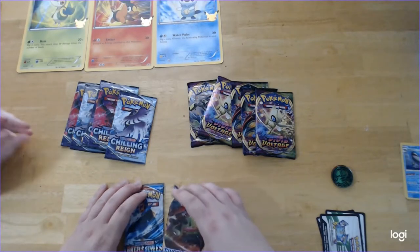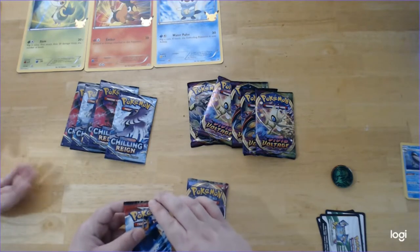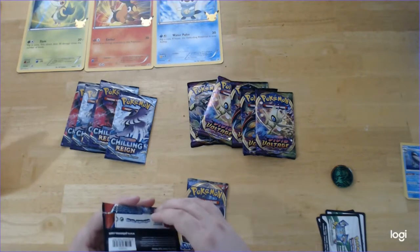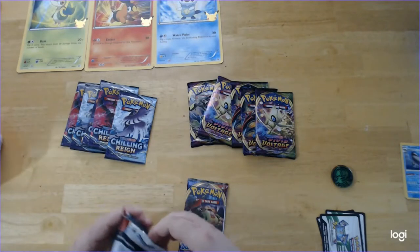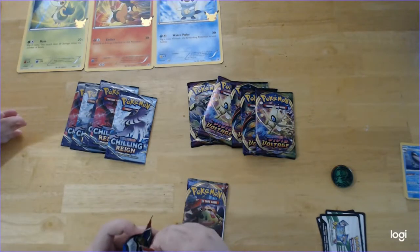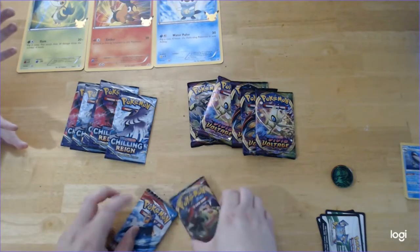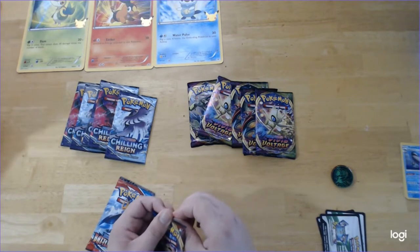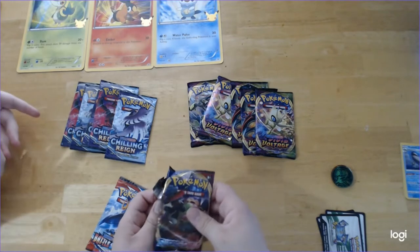I did look it up, by the way, and I was mistaken when I said that the pack where we got two really good pulls was a God pack. A God pack is where every single card — all ten of them — is a good pull. They're called God packs. And even back in early sets, like the Jungle set, there were still technically God packs going out that had a lot of good cards, at that time a lot of foils.